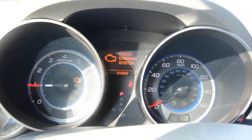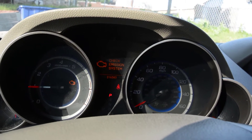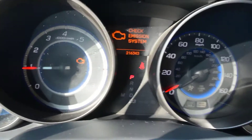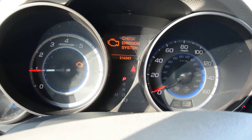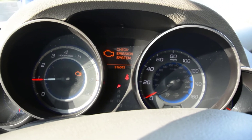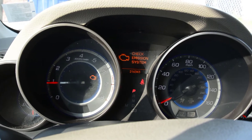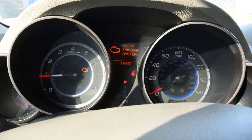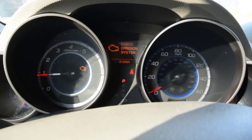We have a check engine light on, it's P0430. I don't have a code reader here but I saw it before. I used Cataclean to clean the converter and it helped a little bit, but overall I would say the code only comes up maybe ten percent of the time driving. Ninety percent it's fine, and sometimes closing the gas cap helps.